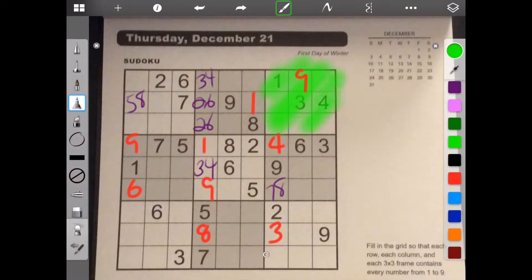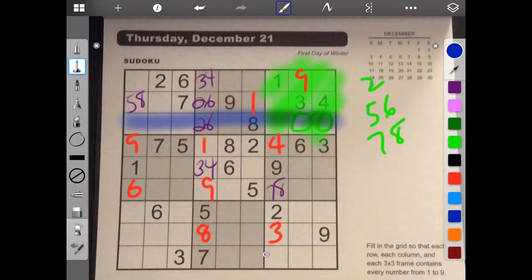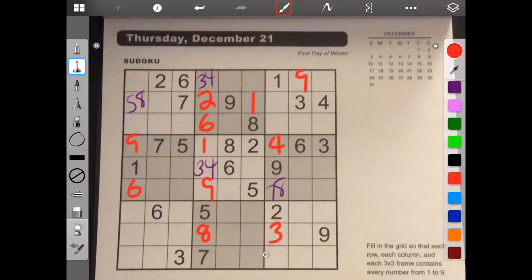For this frame, we have 2, 5, 6, 7, 8. A 2 can't go here, and a 2 can't go here. So that means 2 goes here, which cancels out this 2 right here. So that means 2 has to go here. And that makes this 6. So we can see how that helped.